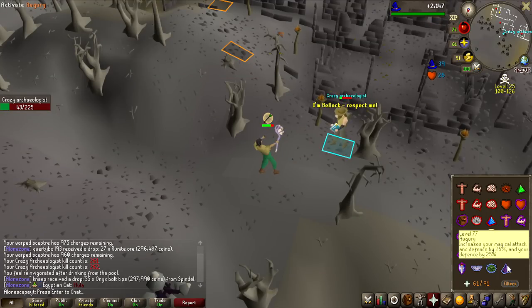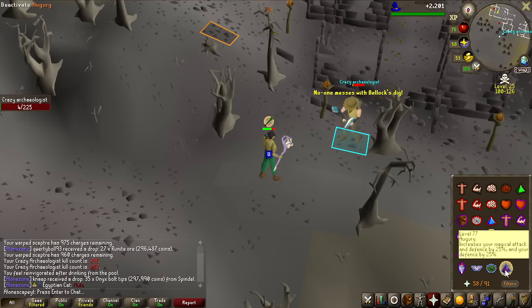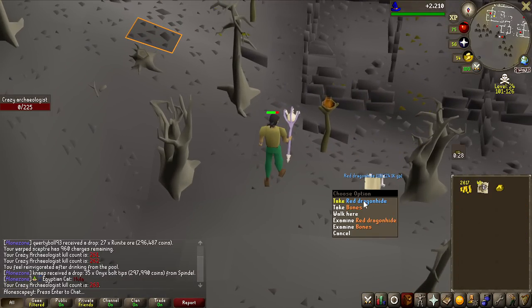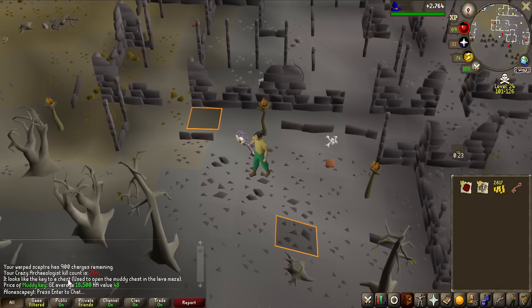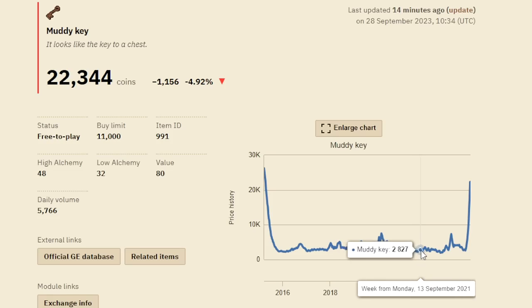I'm not great at prayer flicking, but I'm trying to at least flick Augury just for saving as many charges as possible, and we have another kill coming in here. That's a good one - 24k, I'll definitely take that. Oh, we got a muddy key, it's 18k. Why is this worth so much? I thought they were absolutely useless. I was right, I remember these being like 2,000gp each. They have gone up so much in price just the past few weeks, from like 2,700 to 22k.